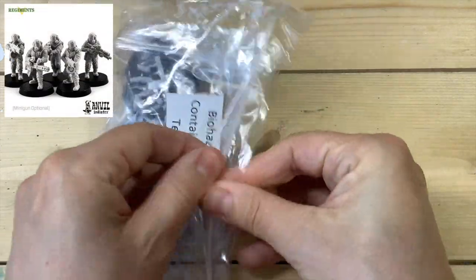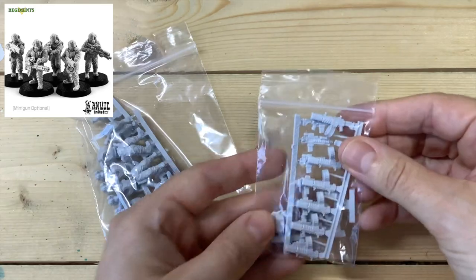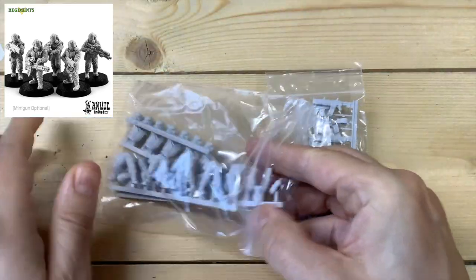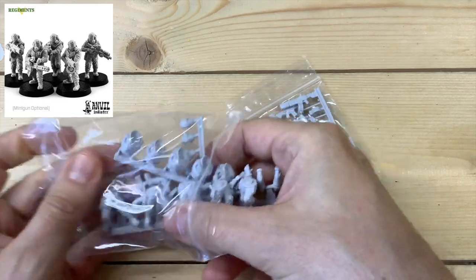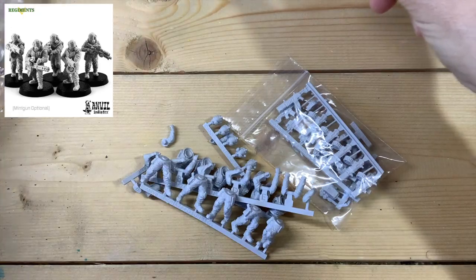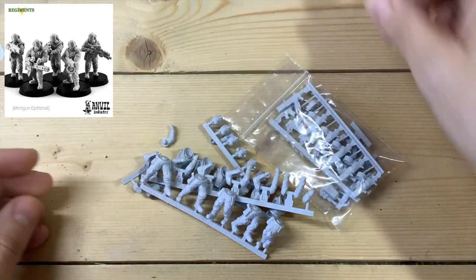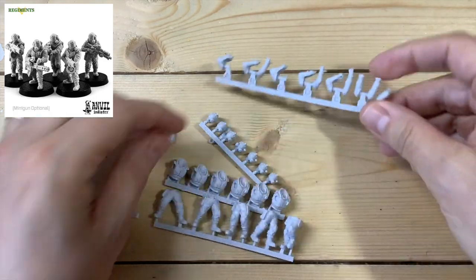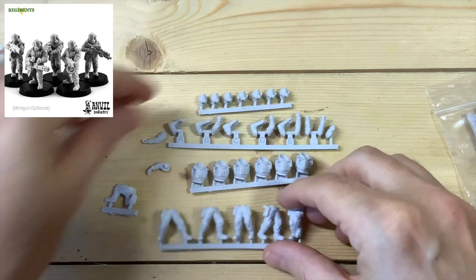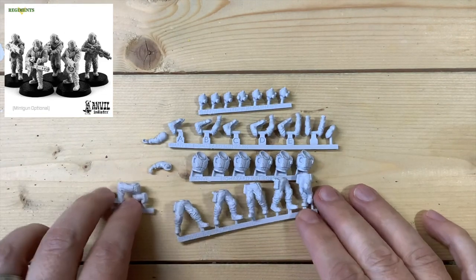These models are really militaristic and going to look awesome in the Astra Militarum — you could certainly use them as proxies for veterans since they come with shotguns, which I think is really nice. The great thing is you get different legs, torsos, arms and heads that you can piece together however you like. You've also got the bases here, which are optional, and you can even just buy the torsos — that's one great thing about their website. Here are all the components to put together the containment team.